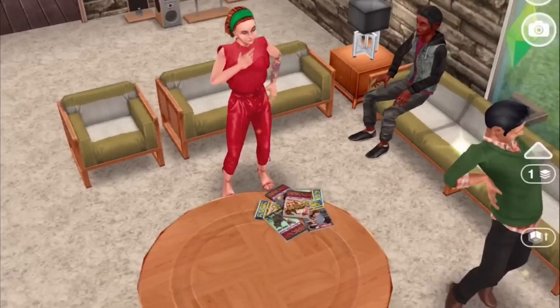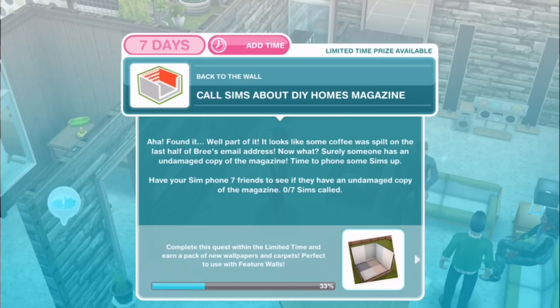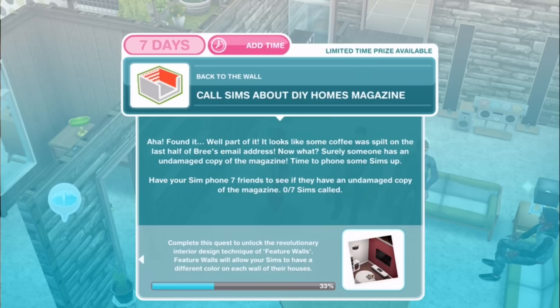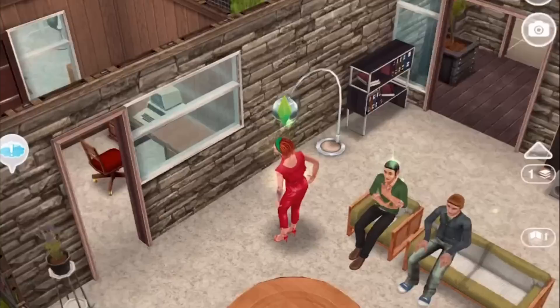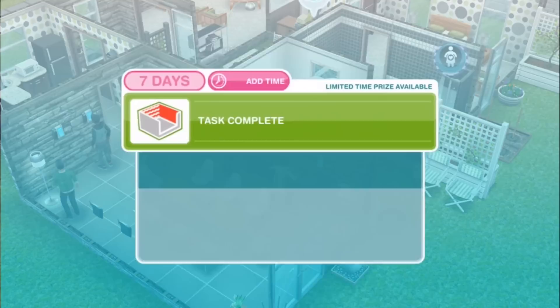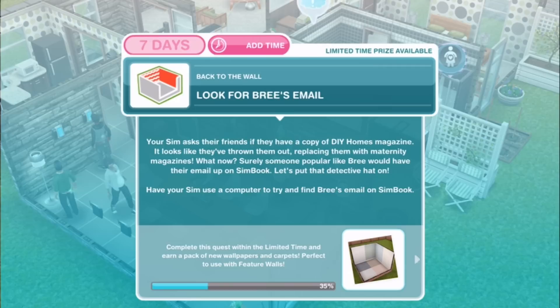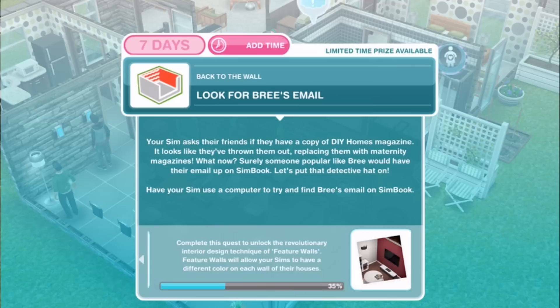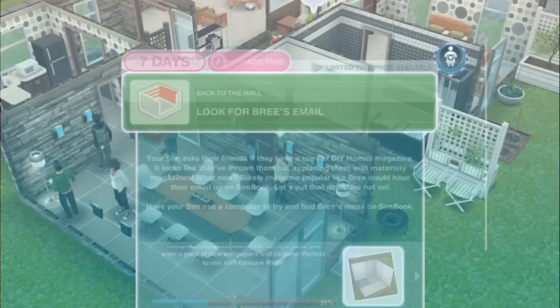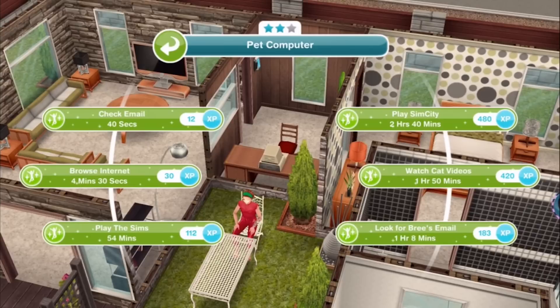Found it — well, part of it. Some coffee was spilt on the last half of Brie's email address. Surely someone has an undamaged copy of the magazine — time to phone some sims up. Have your sim phone 7 friends to see if they have an undamaged copy. You can do this with 7 sims at once — cool about DIY magazine for 2 hours and 50 minutes. It looks like they've thrown them out, replacing them with maternity magazines. Surely Brie would have her email up on Simbook. Have your sim use a computer to find Brie's email on Simbook for 1 hour and 8 minutes.